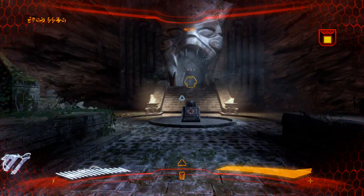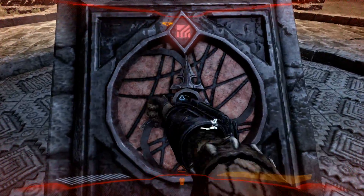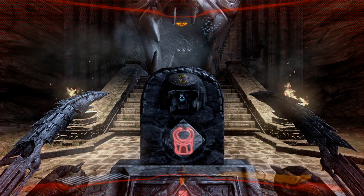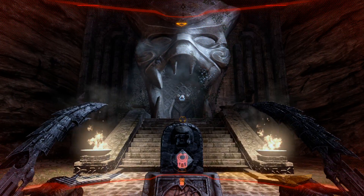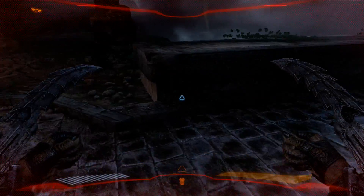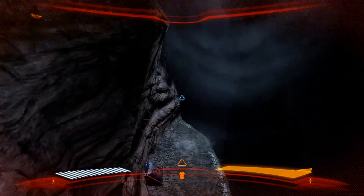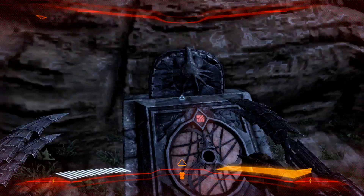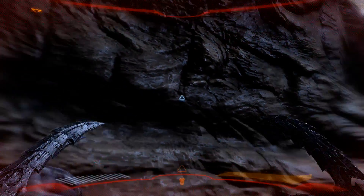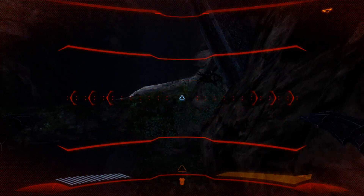There we go. Interesting. Did I do anything? Wait — three symbols. I saw one down here. There we go, open this one up. Where did I jump out at? Oh shit.